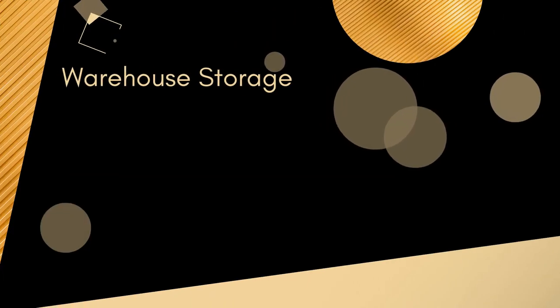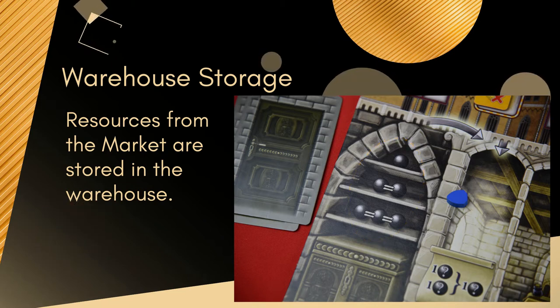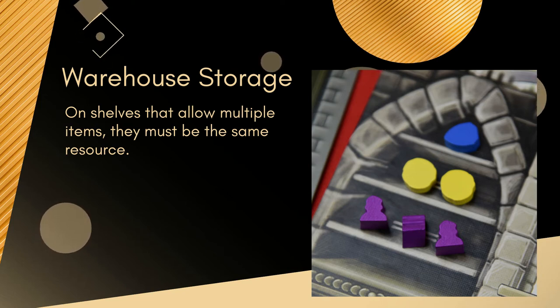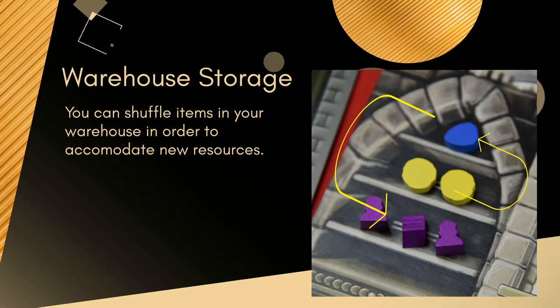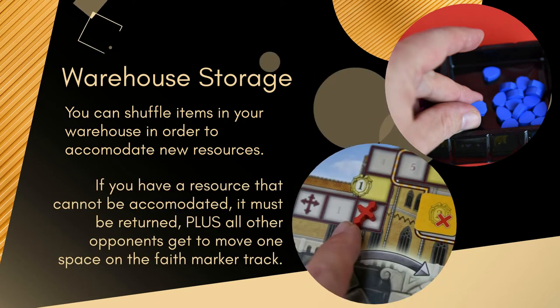When you have taken your resources, store them in your warehouse on your board. There are three shelves: one can hold one resource, one holds two, and one holds three. You can only have the same type of resource on a shelf that allows multiple spaces, and it's not allowed to have the same type of resource on multiple shelves. Anytime you bring new resources from the market, you may rearrange your shelves. But if a resource cannot be accommodated, it must be returned, and each opponent gets to move one space on the faith marker for each resource returned.